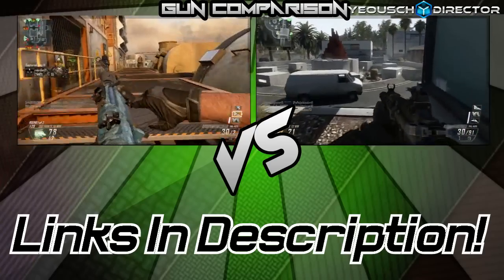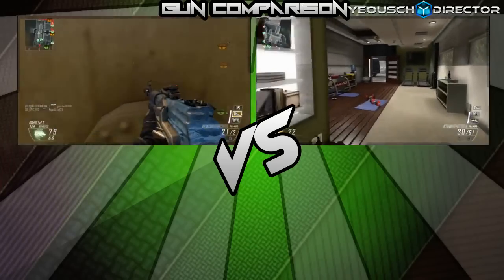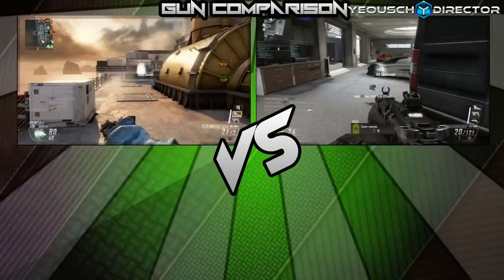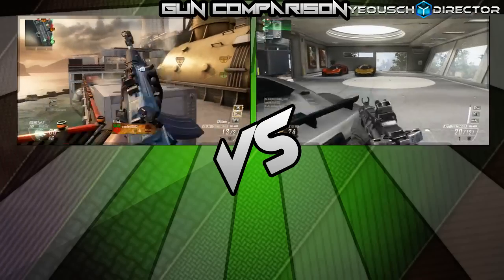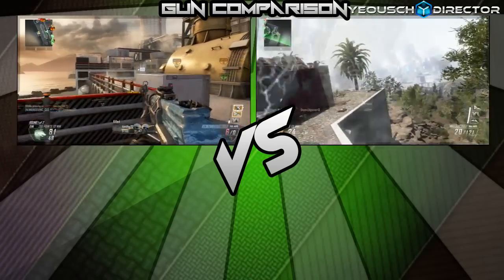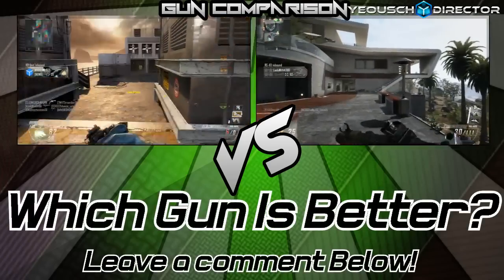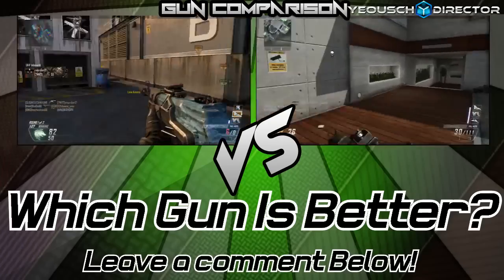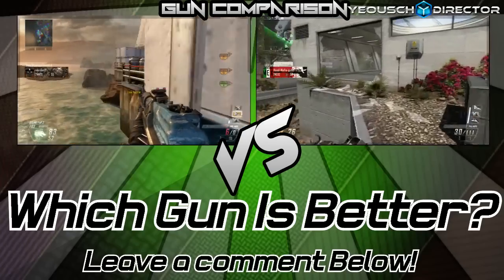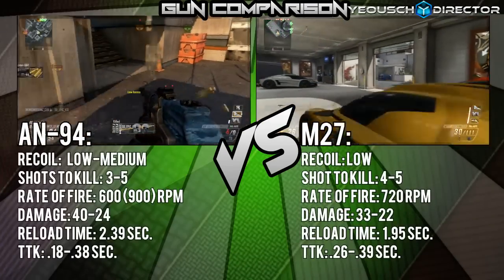I want to keep these nice, short, quick, and precise. I have some stats here for both of these — I'm not going to go too deep into it, just the predominant, more important things you need to know about each gun and why one is better than the other. Before I start, leave a comment down below: do you think the M27 is better or the AN94? Leave it down in the comment section, and now let's jump straight into the stats.